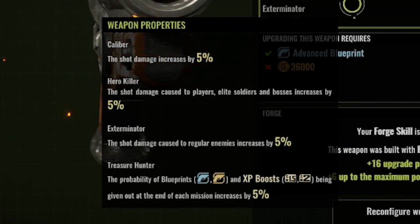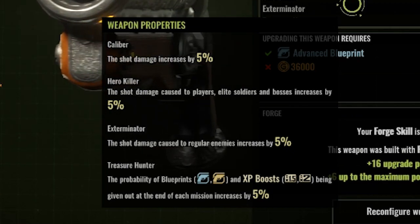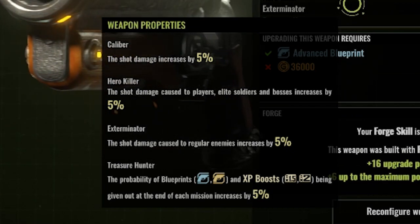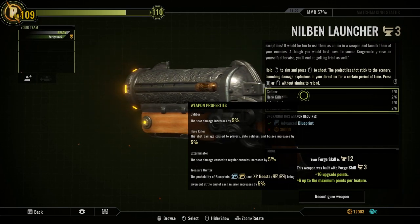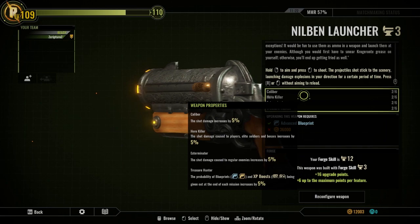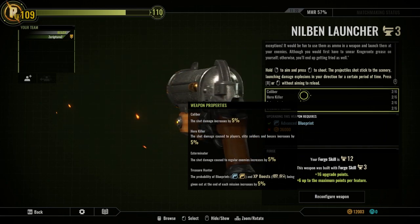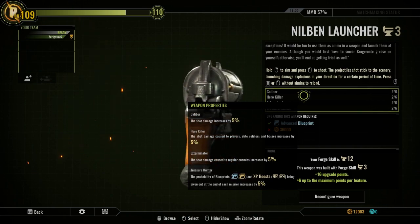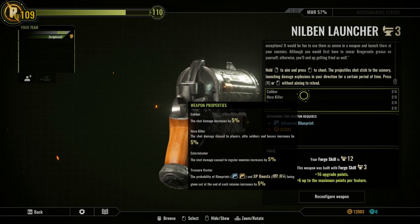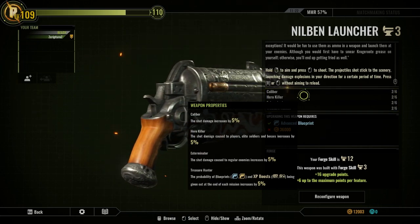It does have Exterminator for the regular enemies, but I don't really care about the regular enemies — they die really easily anyway, so there's really no point in that. There's also Treasure Hunter, but that's up to you; I personally don't care for those things. Bounty Hunter is really nice if you can put that in there, but you have to sacrifice a lot for it, so that's something I try not to do on all my weapons — I usually do that for really select weapons.